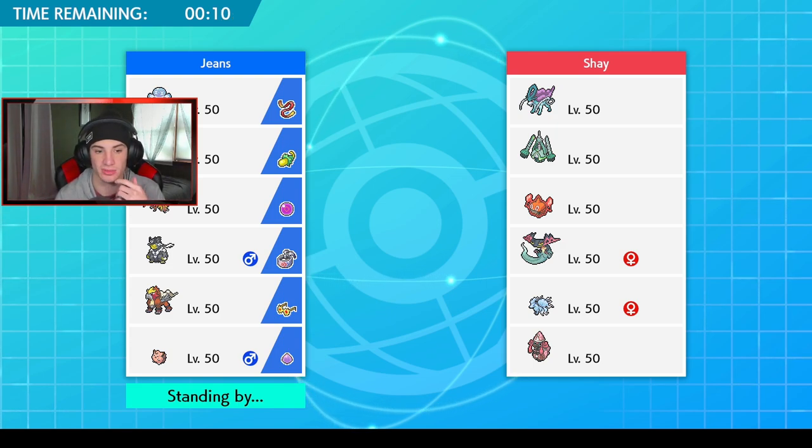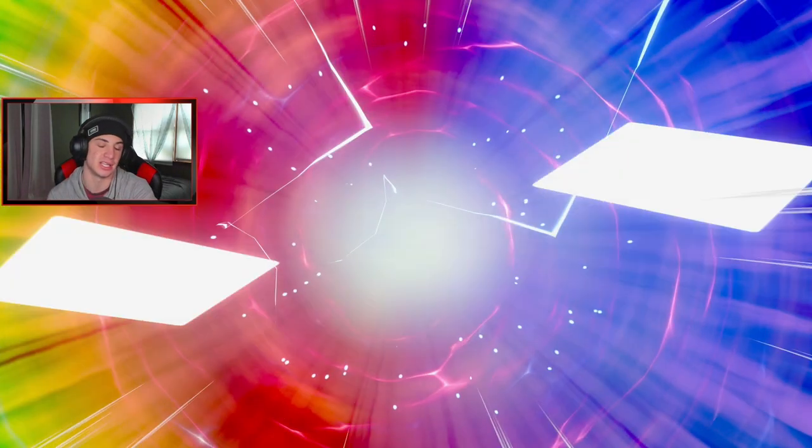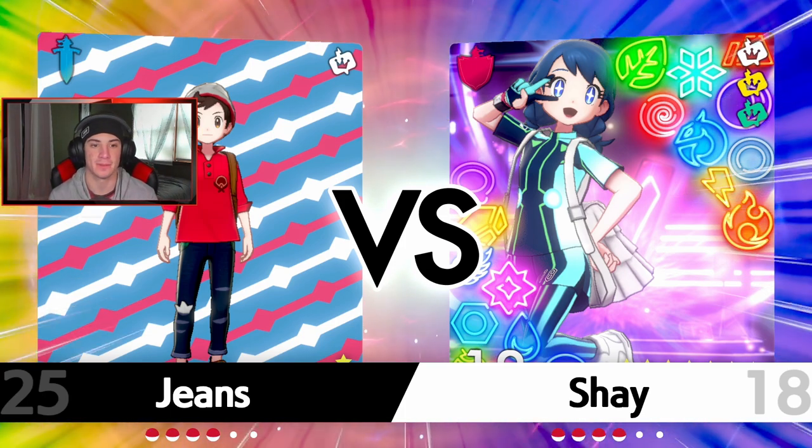I led with Tapu Fini — maybe I should have led Zapdos to take speed advantage early on and go for Airstreams. But Entei just covers so much. I could see him leading possibly Tapu Lele to get the Psychic Surge, but I'm gonna get my Misty Surge up and he'll probably take it over. Let's see what he leads with.